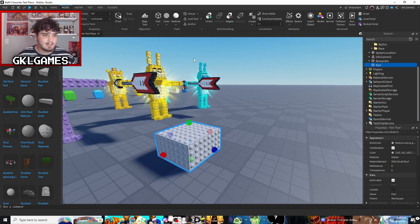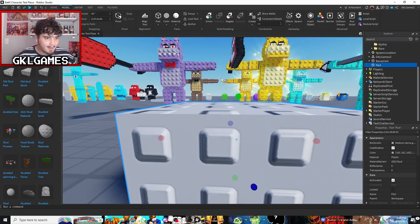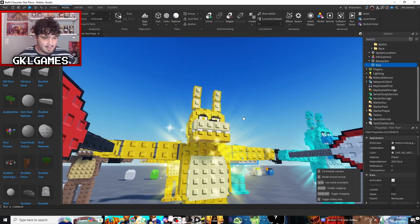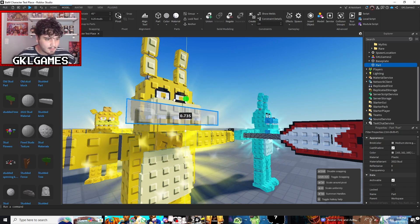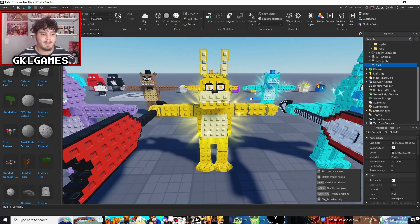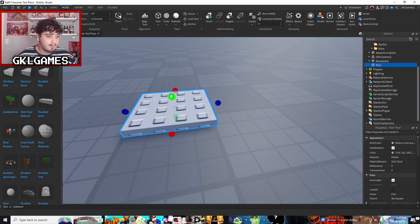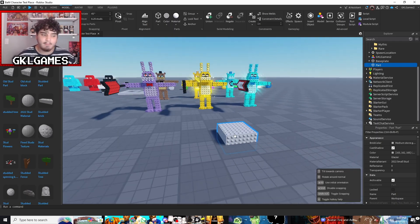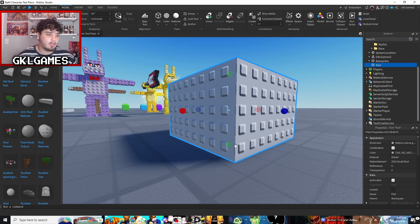You can also use the regular studs, but they are a little bigger and I'm not a big fan of them — especially when you scale things down it just does not look right. Like if I scale this Bonnie part down to the size of a nose, the scaling would be very off. I would recommend using the mini studs — that's what most of those games actually use as well. So once you have your mini studs, it's up to your creativity at this point.